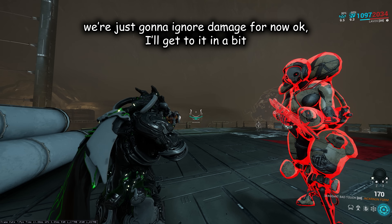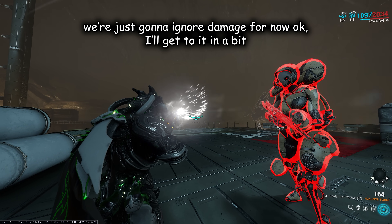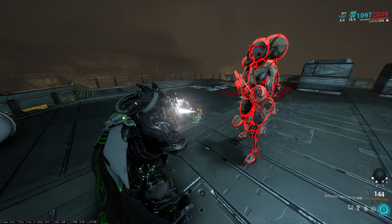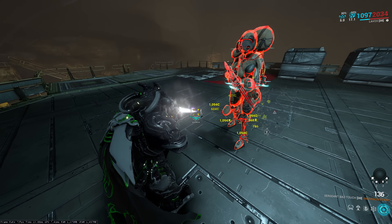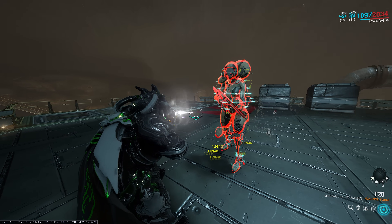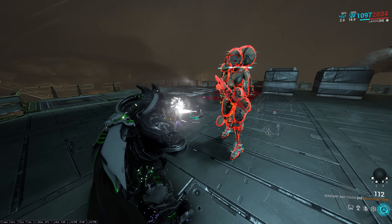When fired, the Torrid emits a single continuous beam that extends out to 40 meters, after which it will fizzle. If before that the beam makes contact with any surface, including an enemy, the beam will immediately fizzle and in its stead spawn an invisible 3 meter radius AoE around the point of impact, acting as an extension of the original beam's hitbox.